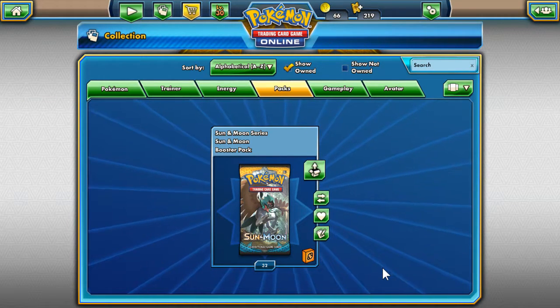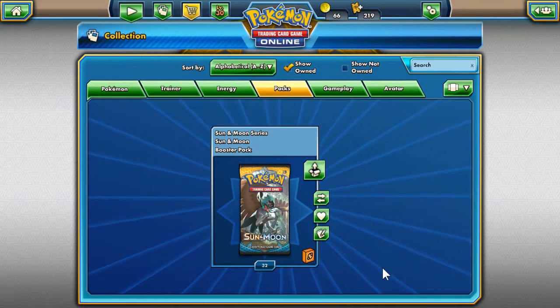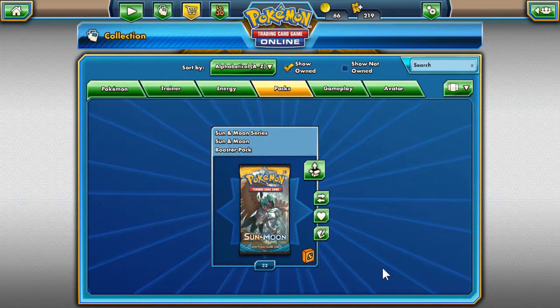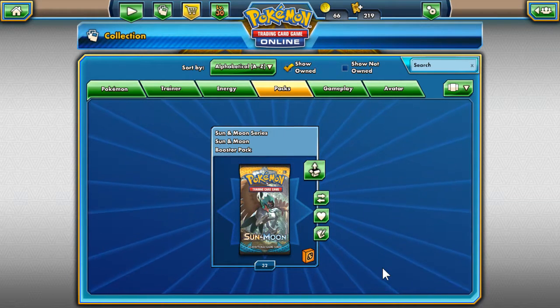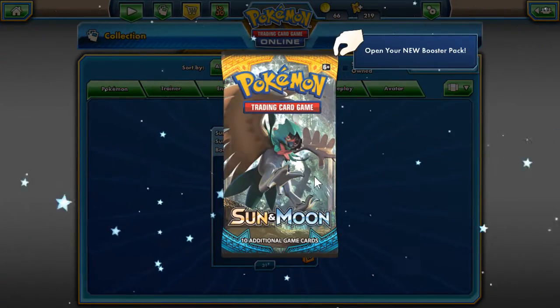What's going on guys, figured I'd do a PTCGO pack opening here. We've got 32 packs to roll through, hoping to get some good pulls like that Solgaleo I got. Now with any luck we will get this going, but let's start opening the packs.